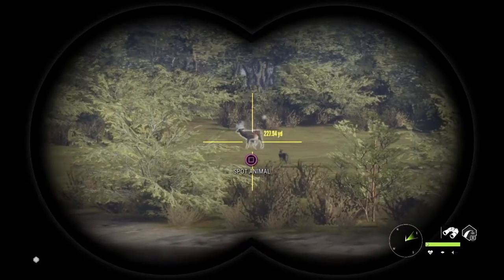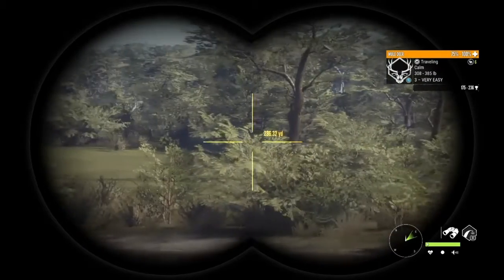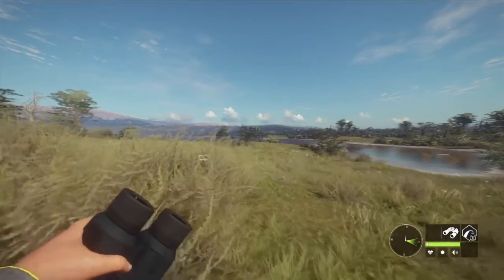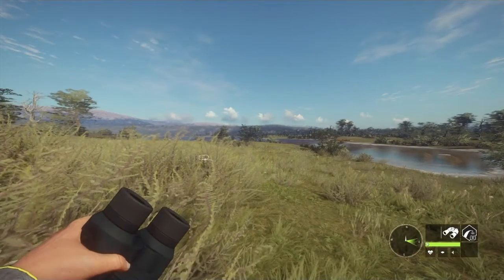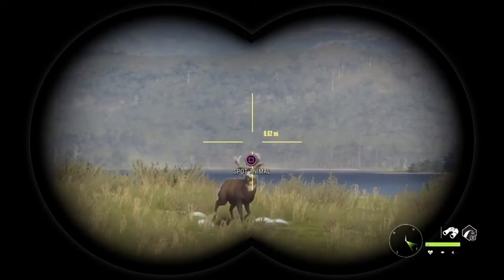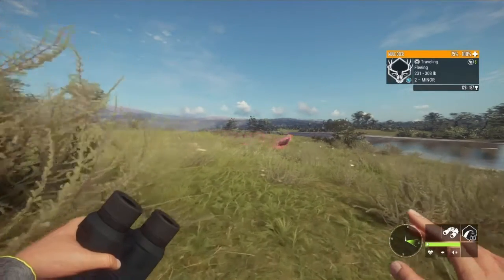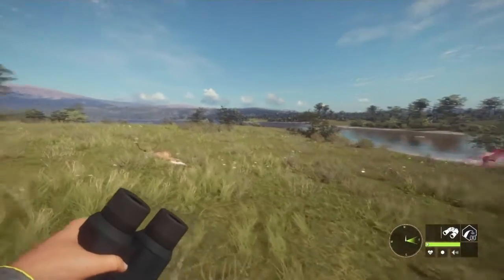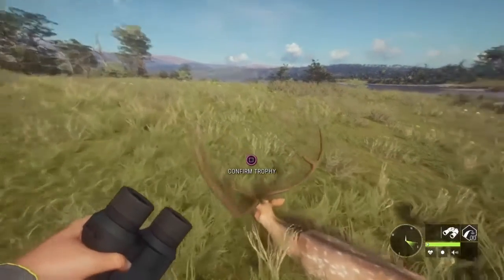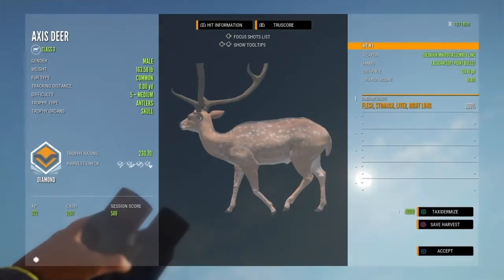There's one of the mule deer — nothing too special, looks like a level 3, and it is. Coming right up on this potential diamond axis deer. There's another mule deer, just a small little level 2. We must have scared him — he's got a drinking zone somewhere to the left here. Let's go ahead and pick this guy up and see what he is. And he's a diamond!